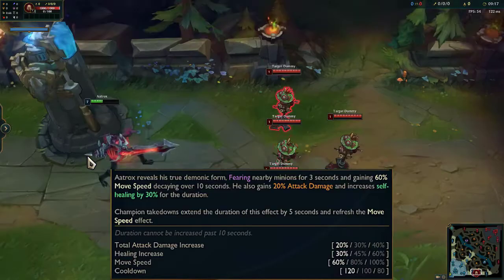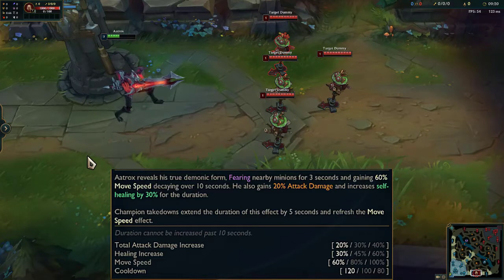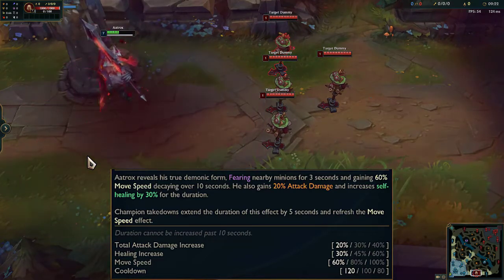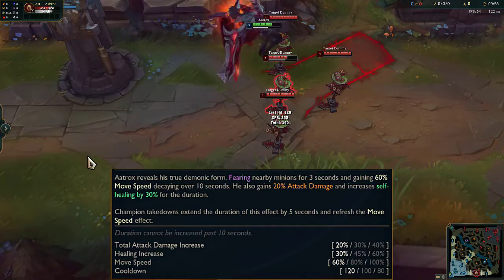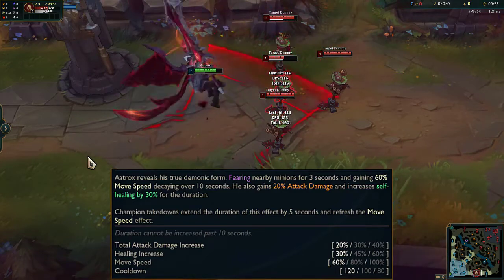Aatrox unleashes his demonic form, fearing nearby enemy minions and gaining attack damage, increased healing, and movement speed. If he gets a takedown, this effect is extended.